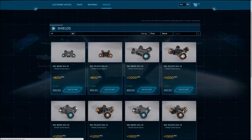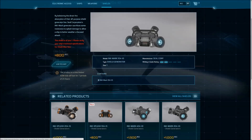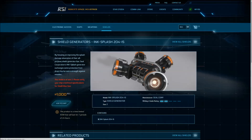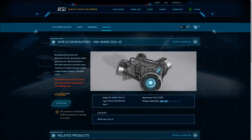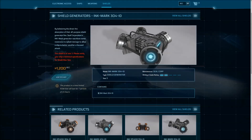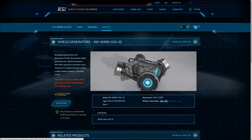They come in two flavors: Ink Mark and Ink Splash. The Ink Mark are more effective at taking direct hits from laser and ballistic fire, but less effective against missiles, splash damage, or area damage. The Ink Splash are more effective against missiles and splash damage, but weaker against direct hits from laser and ballistic fire.